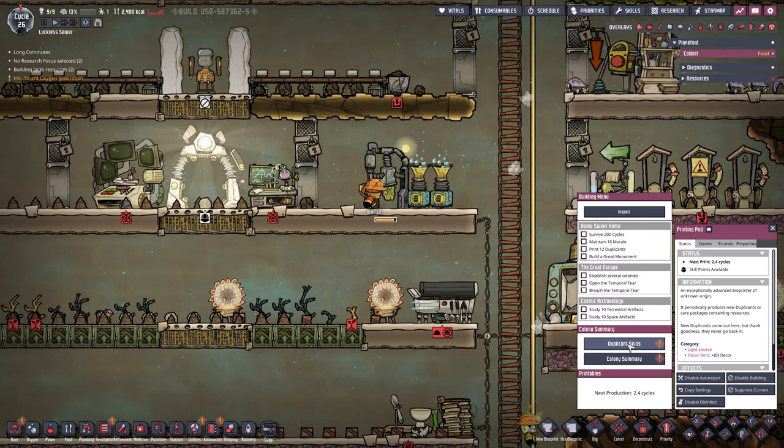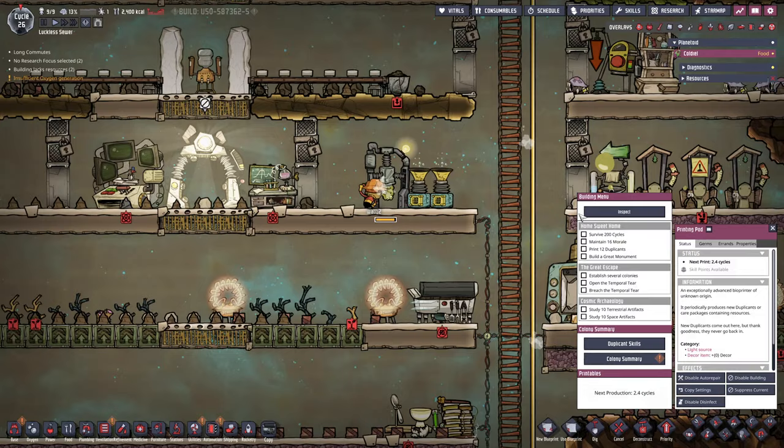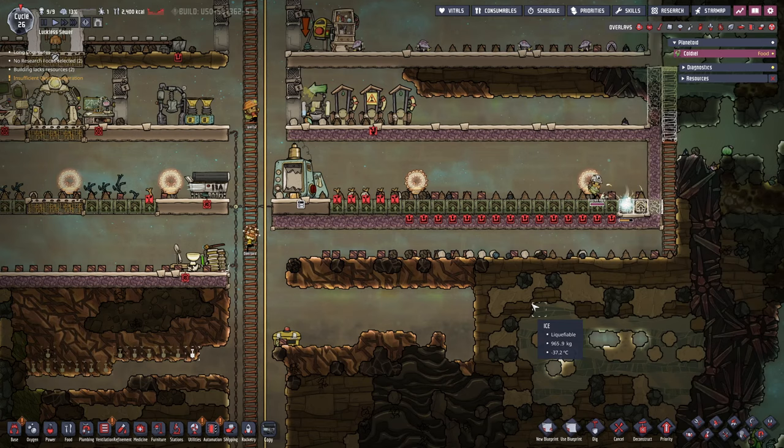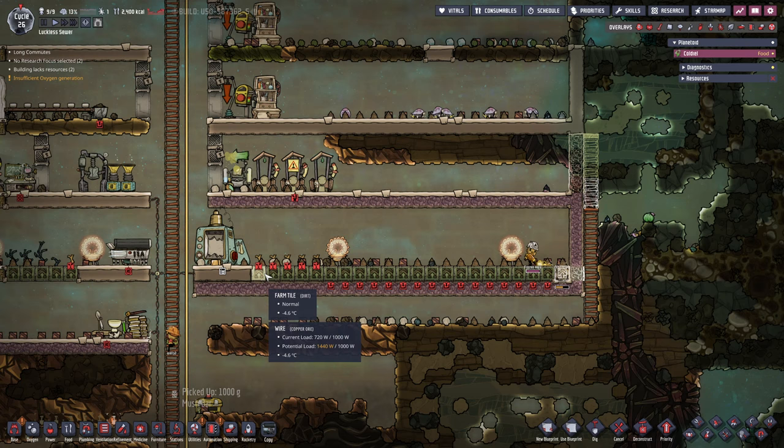Do we have a dupe for grilling? Let's take a look. Unfortunately, we don't — all we have is Deerguard. We may have to use Deerguard as our cook temporarily. That truly sucks because I don't want to waste this skill point, but in the long run it really doesn't matter. Research is currently turned off because we are in survival mode. At the moment, it's all about staying alive and not losing a dupe. As soon as we are out of this tiny little hiccup, we should be good to go.